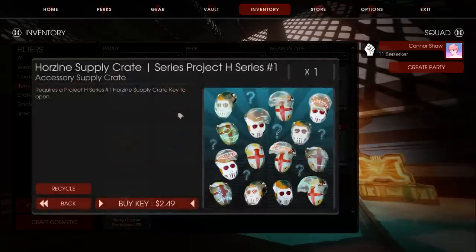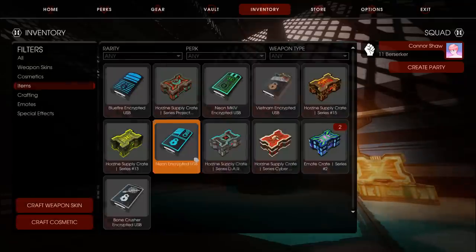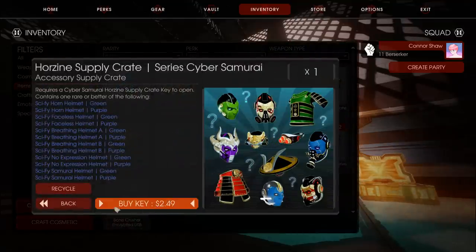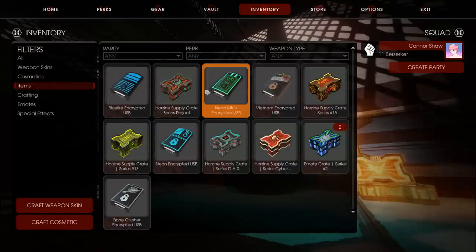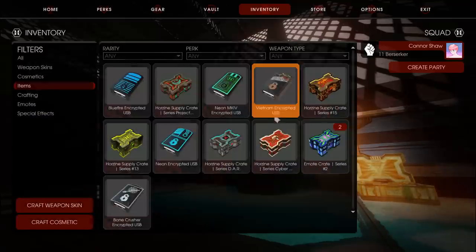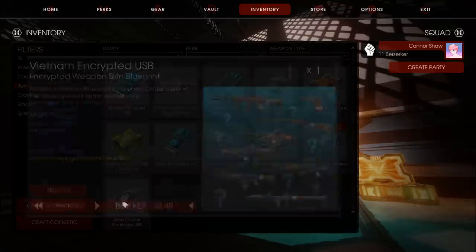Of course, these loot boxes differ greatly from those dropped during games, which instead of loot boxes are loot boxes — except these ones require the purchase of keys with real-world money to open, and can drop items of real-world monetary value provided you can find the right buyer or go through the Steam Marketplace.